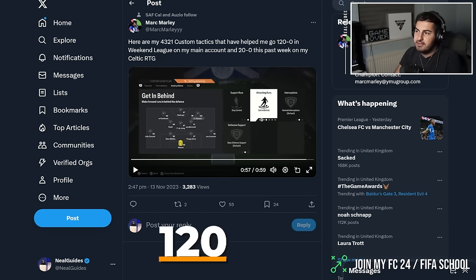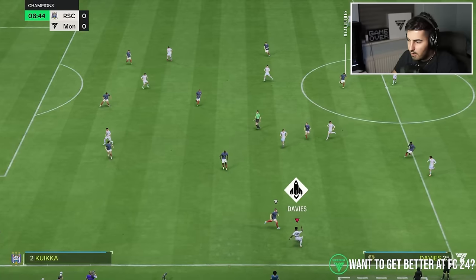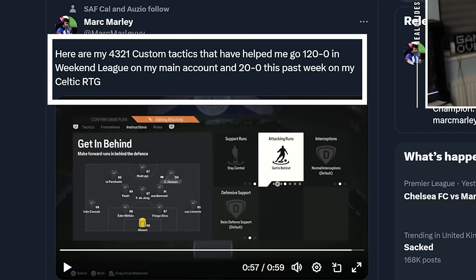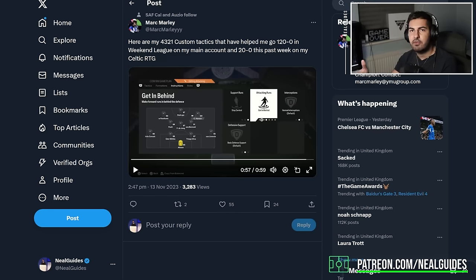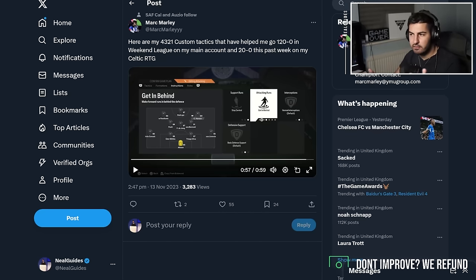We're going to go over Mark Marley's tactics. He has apparently gone 120-and-0 in his Weekend League on his main account and 20-and-0 on his Celtic RTG. It's a 4-3-2-1. We're going to go over his tactics right now, then play a game with them, and give my twist at the end for the average player — because Mark Marley is a pro player, it may not work for you as-is.